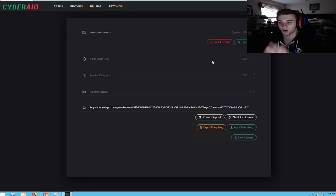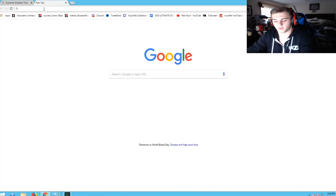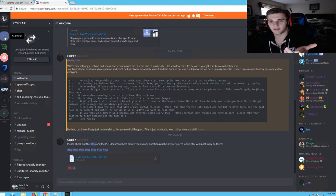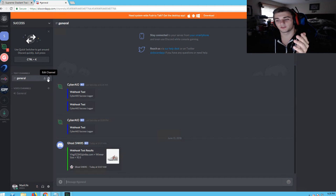Now let's go to settings. The settings actually have really cool features. You have retry delay, monitor delay — all of these are explained in the Discord. They'll tell you what to use for each site, so the Discord is very important to have while using Cyber. They give you all the release information and help you out tremendously. They also have a thing called webhooks. Webhooks are really cool. So let's say you want to go to Discord — this is my Discord app — we have a success Discord called Go Sneakit.